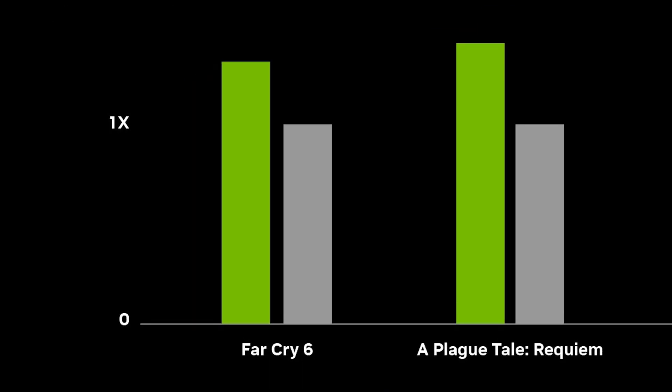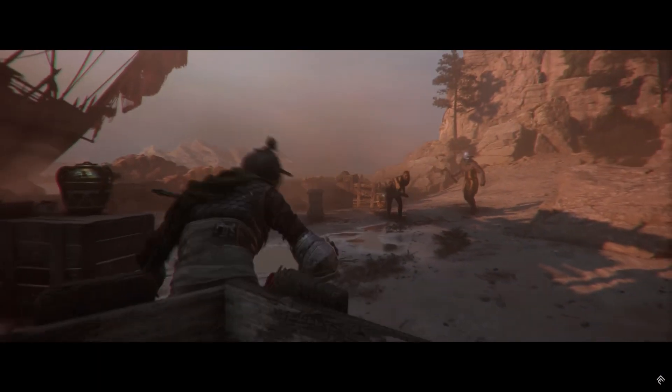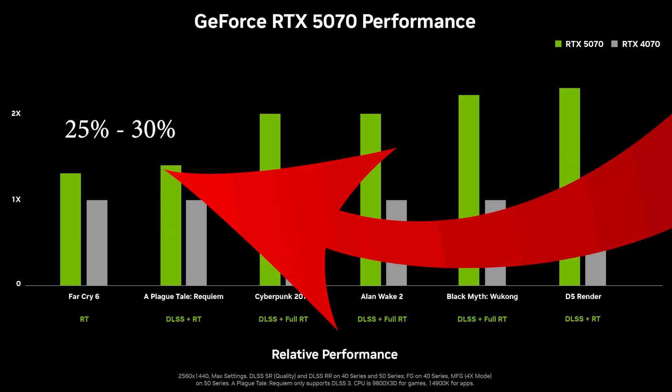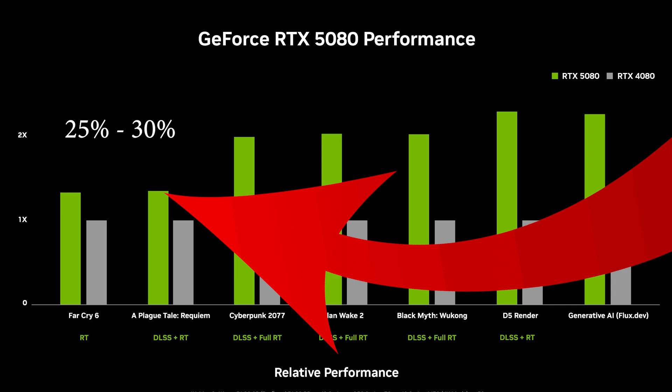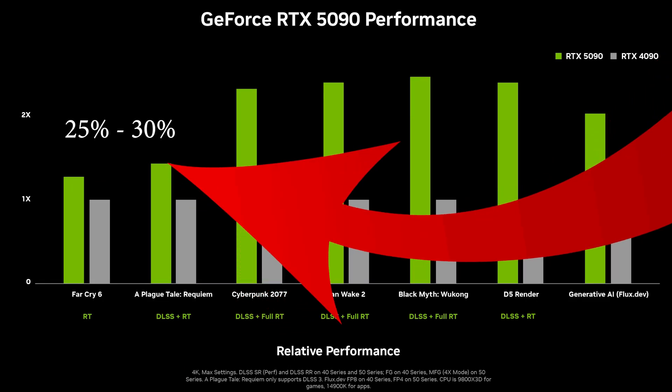The far left of each of these tells the tale. Far Cry 6 and A Plague Tale Requiem are not using DLSS 4 multi-frame witchery. Therefore, we can boldly assume these two results are more or less the performance increase you'll see in non-DLSS 4 games and in non-multi-frame generation situations.